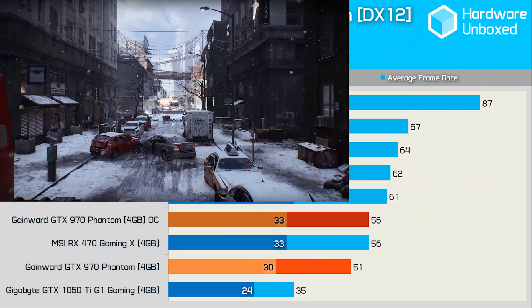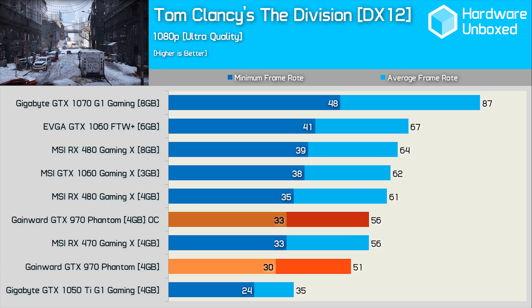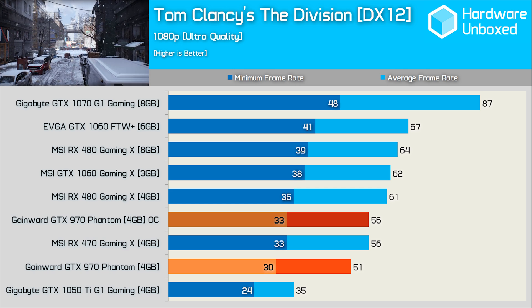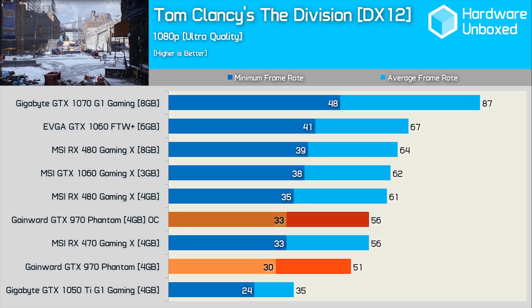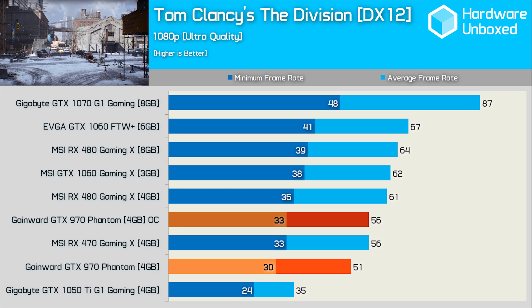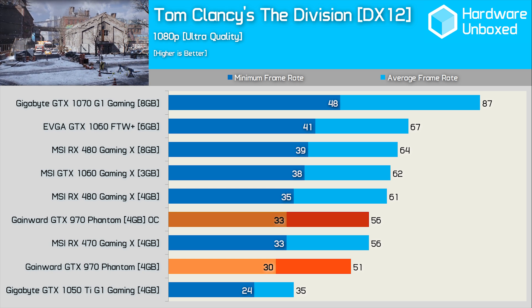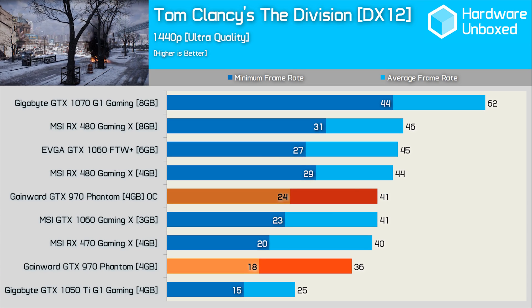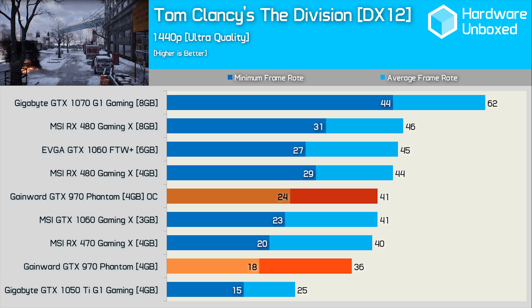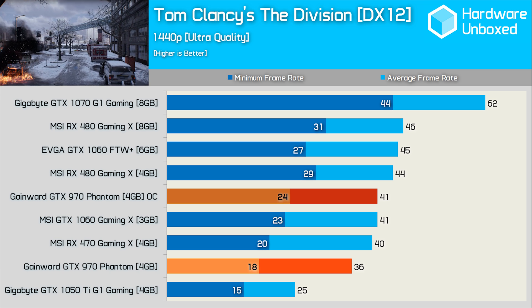Although Nvidia's Maxwell hero looked quite impressive in Rise of the Tomb Raider and Far Cry Primal, the same can't be said for The Division when using the DirectX 12 API. The performance isn't horrible, but the GTX 970 can only match the RX 470 once overclocked. The performance margins are similar at 1440p, and here the RX 480 8GB and GTX 1060 6GB are out of reach of the previous generation value champ.